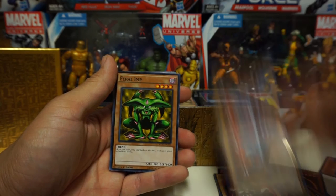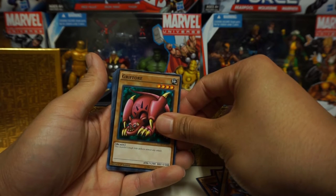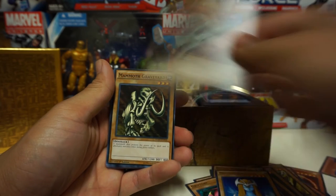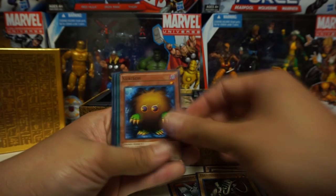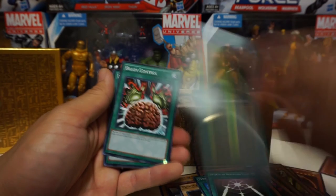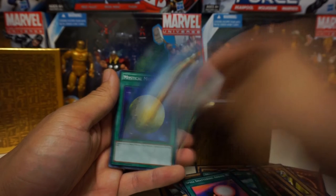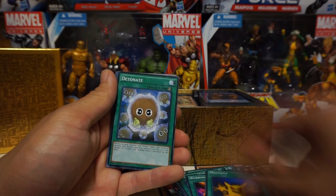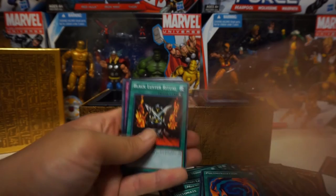Winged Dragon number one, Feral Imp, Beaver Warrior, Gilfer Fiend — not sure how you pronounce that — Mystical Elf, Giant Soldier of Stone, Mammoth Graveyard — this is a broken card in the anime — Kuriboh, Monster Reborn, Swords of Revealing Light, Mystic Box, Brain Control, Monster Recovery, Spell-Shattering Arrow, Horn of the Unicorn, Mystical Moon, Burning Land, Multiply.